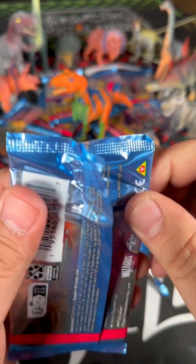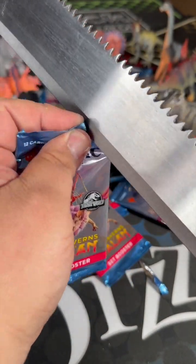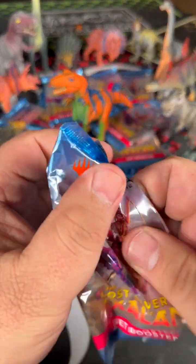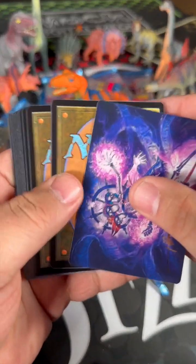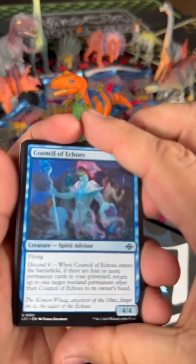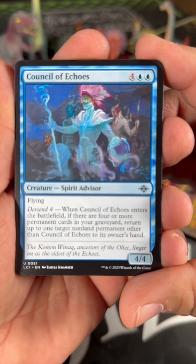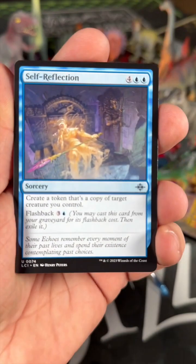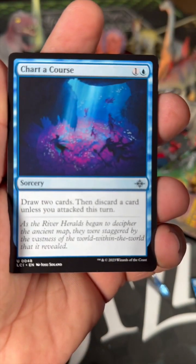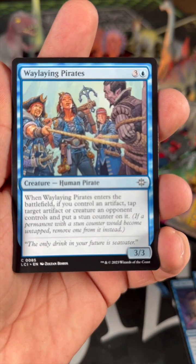They're tricky this time — I've seen this here. I've heard they're set up backwards. Council of Echoes. Self-Reflection — we all need some of that. Chart of Course. Waylaying Pirates.